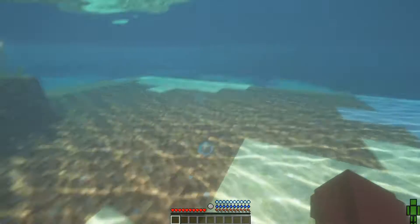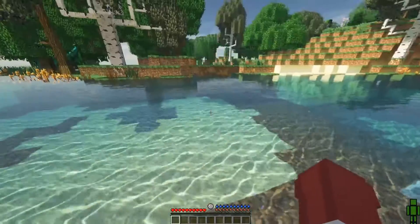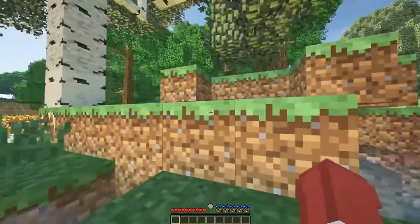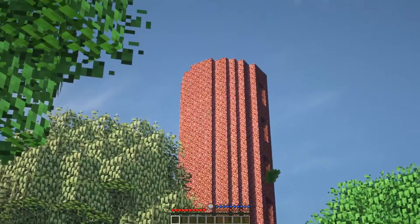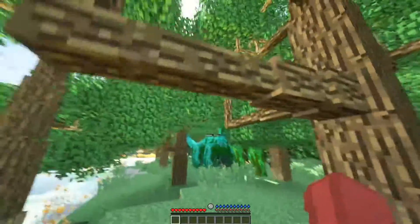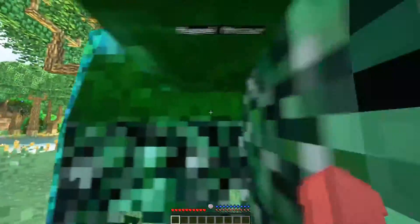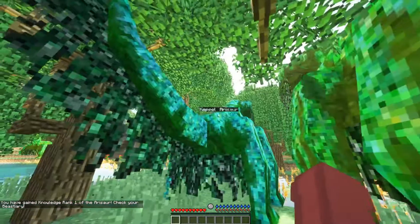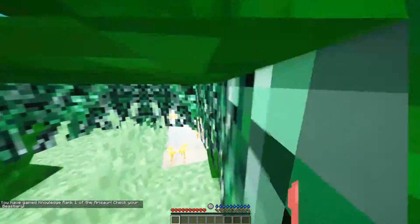The respawn is random as well, which is good but also bad because I don't know where I am, I don't know where my stuff is and I have to start all over again. On the other hand it's pretty good because you get to explore new areas. These trees look amazing. What's this — are they friendly? I guess they are. They're called Aresor. You have gained knowledge rank one on the Aresor — check your bestiary.